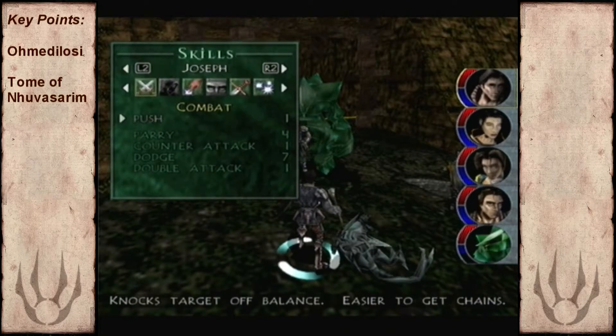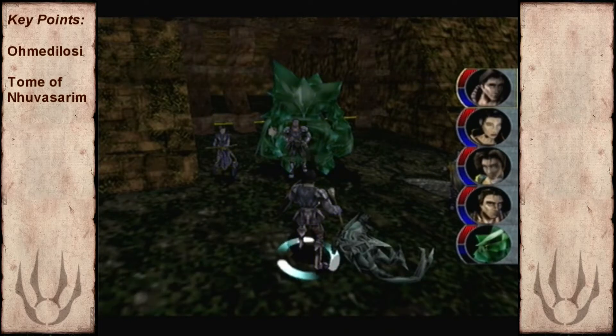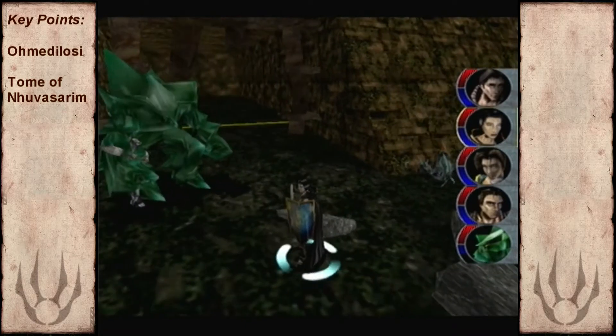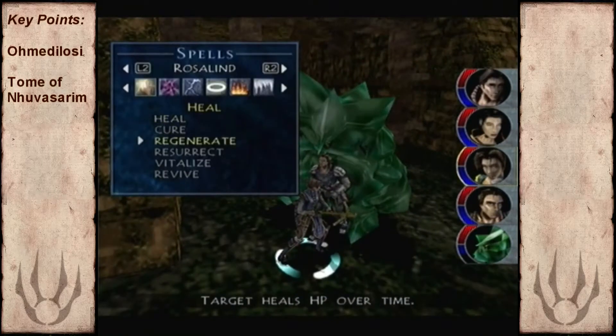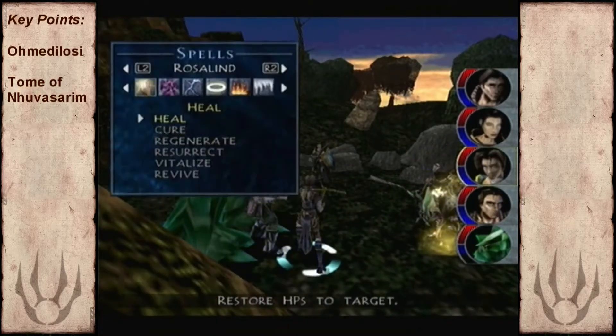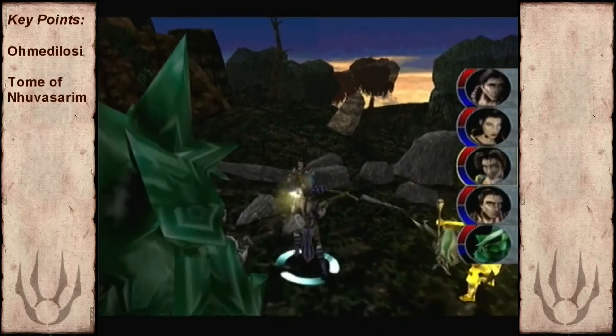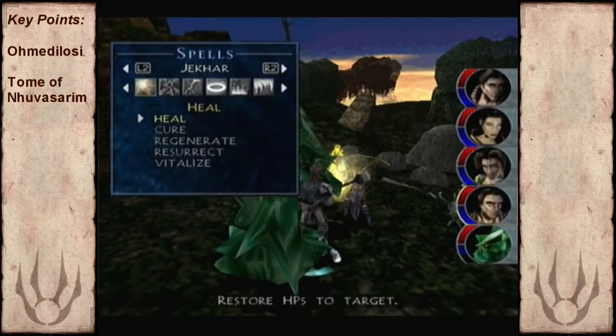You do want to use the Jade Golem in this boss fight because this stone demon has an Earthquake ability. Luckily, your Jade Golem is immune to it. Although, it's no wonder I got it confused with the Onyx Golem - it's clearly the same model, just a bit greener.